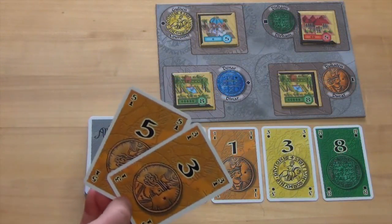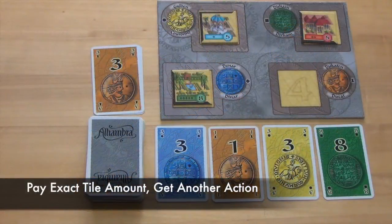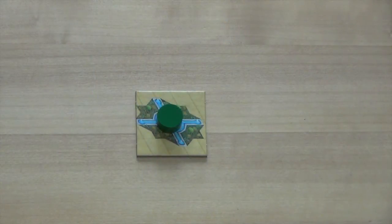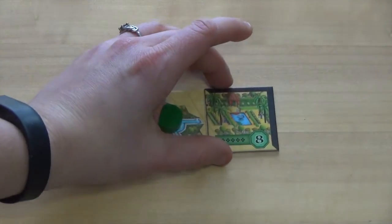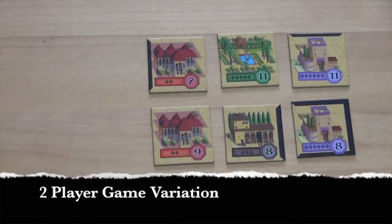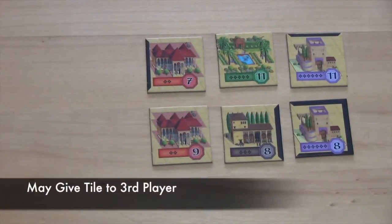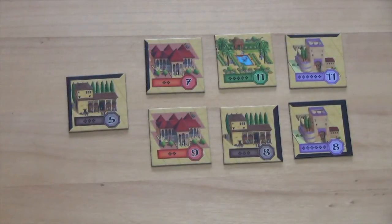Any time a player is able to pay the exact amount for a tile, they are allowed to choose another action: either taking money, buying and positioning another tile, or redesigning their Alhambra. Any building tiles purchased from the building market may be either immediately placed next to your starting tile or placed on your reserve board. In a two-player game, players also have the option to give the tile to the imaginary third player, which can often be a strategic move to prevent other players from scoring points.